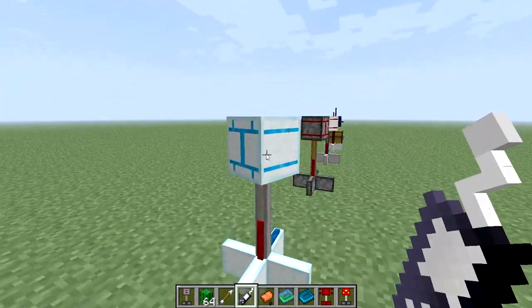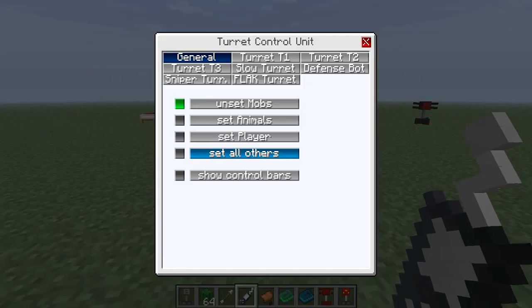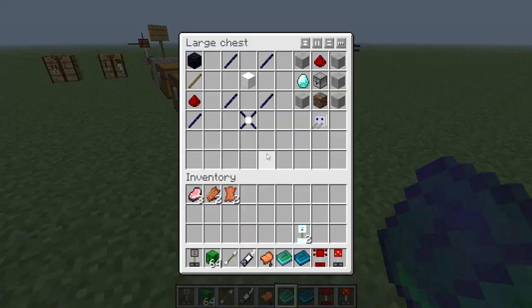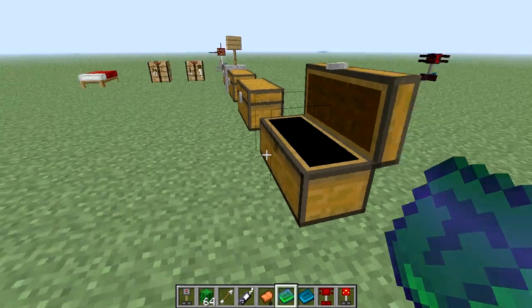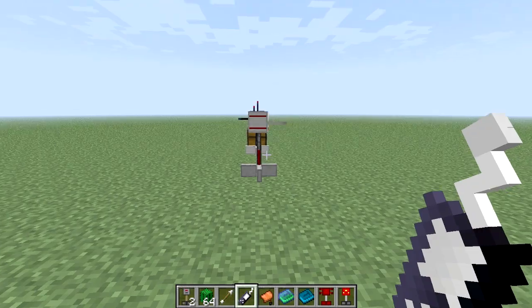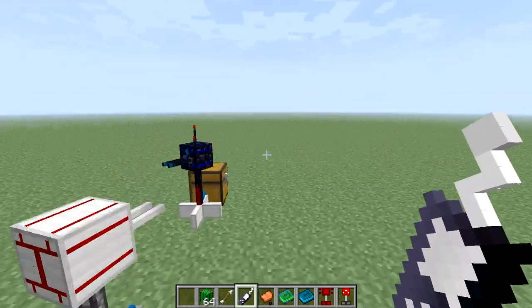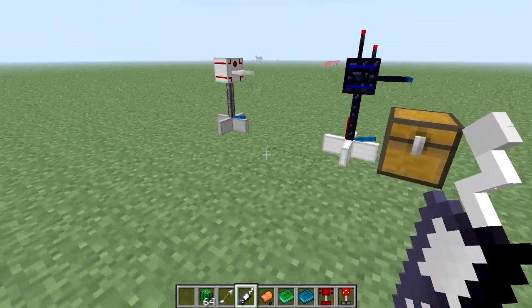So if I dismantle this turret — okay, I get two slow turrets for that, that's weird. Let's dismantle this one. I guess it gives you your turret back so you can move it wherever you want. So that's pretty interesting.